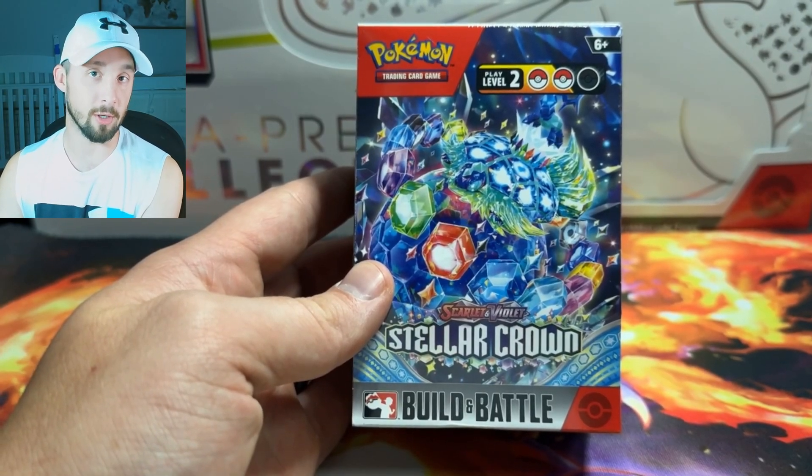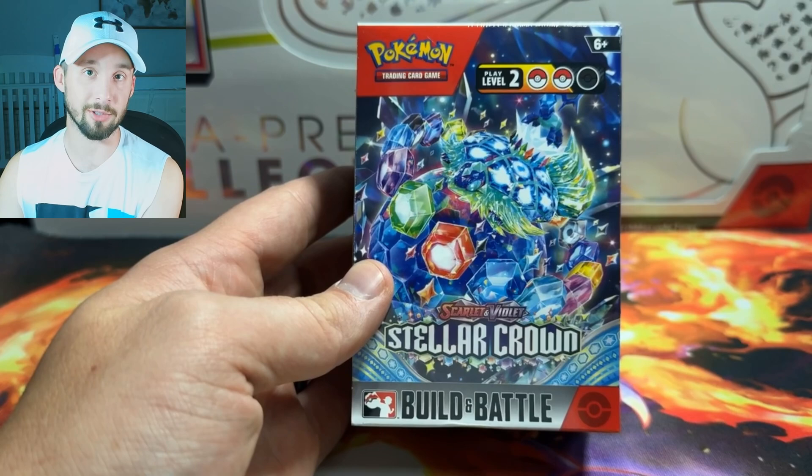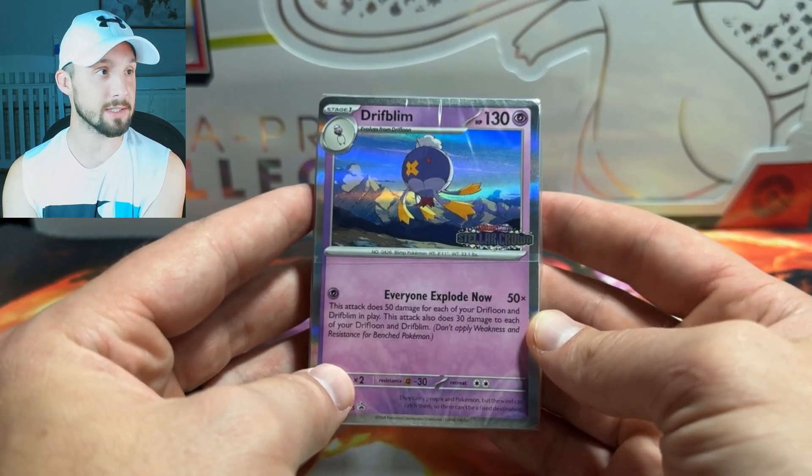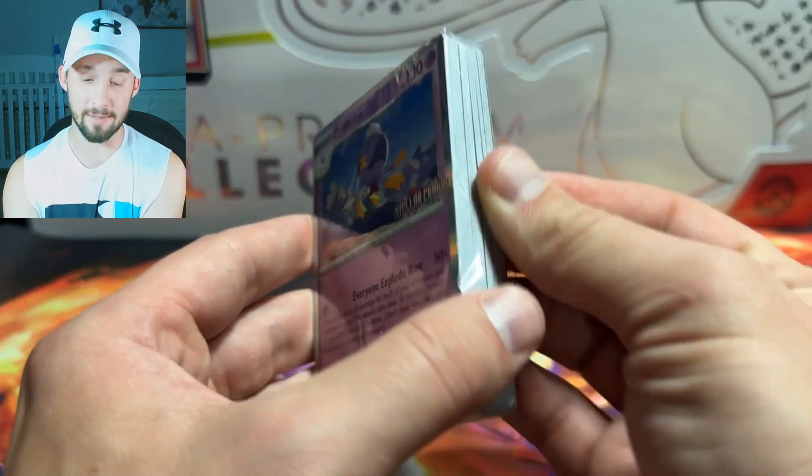We got our first Build-in-Battle box. Let's go ahead and open it, check out the deck, and look at the pack arts. Our first pre-release deck is the Drift Blim with the nice Stellar Crown stamp there.